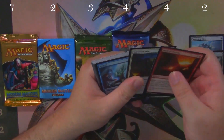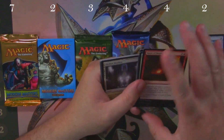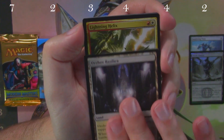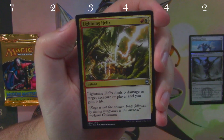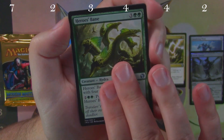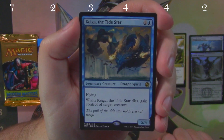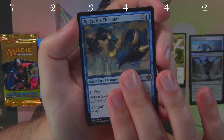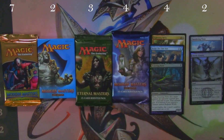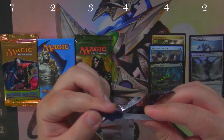Iconic Masters is next. I don't believe there are any commons in this set that are of note. Orzhov Basilica, Lightning Helix — that's an uncommon worth a couple bucks, so there you go. Hero's Bane and a Kyiga the Tide Star — not the worst of the legendary dragon spirits, but not the best one either. And we got a foil Festering Newt.